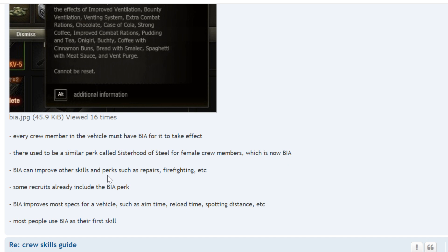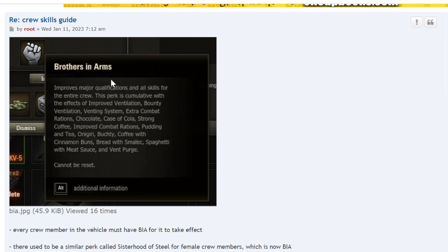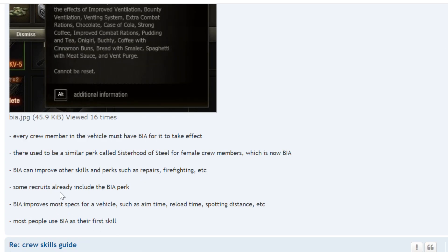BIA can improve other skills and perks such as repairs, firefighting, and more — it's supposed to improve skills like recon or mentor. Some recruits already include the BIA perk; they call it a zero perk skill. BIA improves most specs for a vehicle such as aim time, reload time, and spotting distance. Most people use BIA as their first skill, and you should if you want to make a long-term commitment to the game because it levels up fairly quickly and has a wide range of benefits.